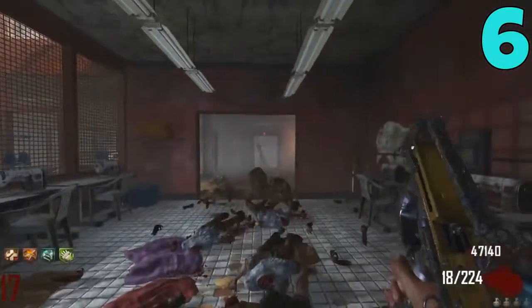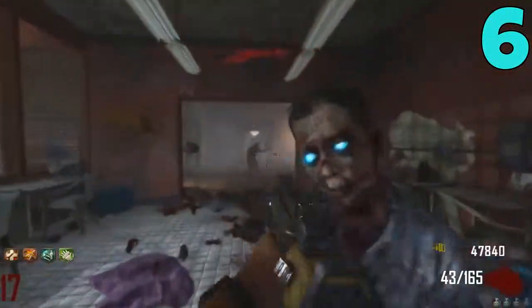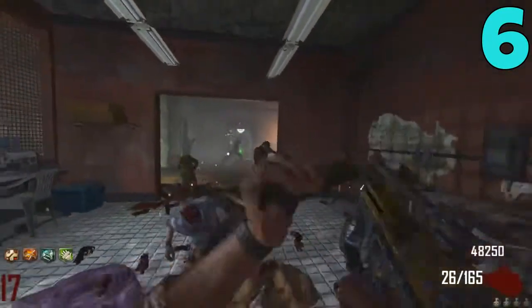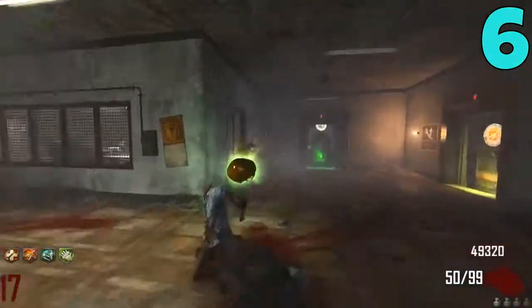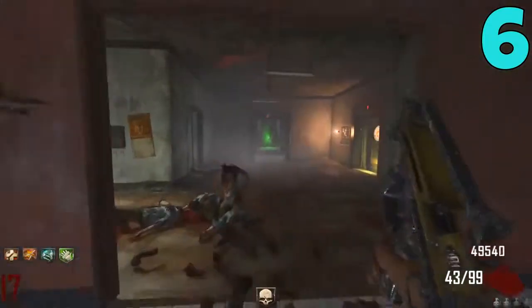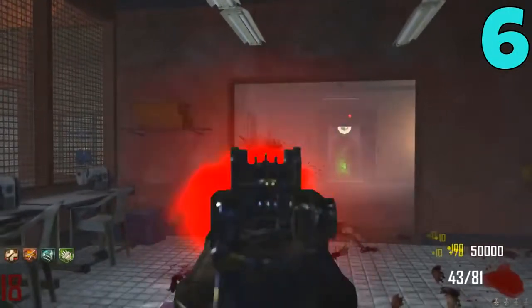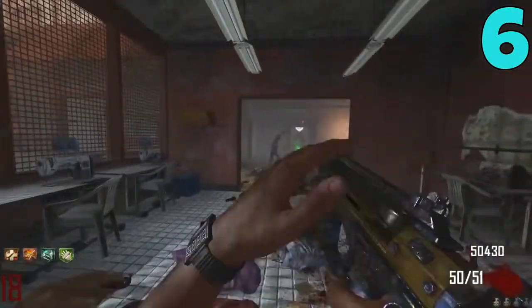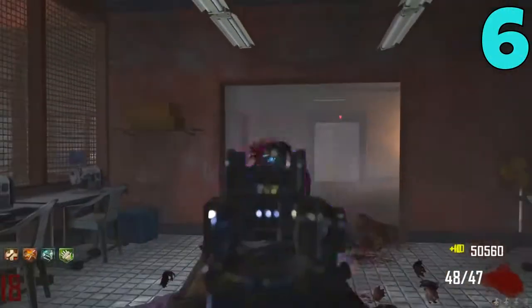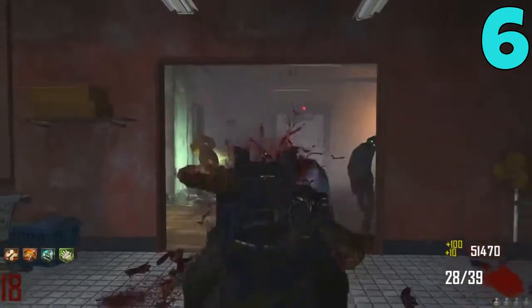Coming in at my number 6 spot, I have the PDW from Black Ops 2 Zombies. I believe this weapon is only on the DLC maps, so from Die Rise to Origins — let me know if I'm wrong in the comments below. There really isn't much to say, but the one thing that jumps out at me is it's kind of the best of both worlds: it's a great weapon for getting points and a great weapon for actually getting kills. I love the iron sights on this thing as well. It's a weapon I can grab early on and probably use pack-a-punched for 15 or 20 rounds while racking up a ton of points in the process.